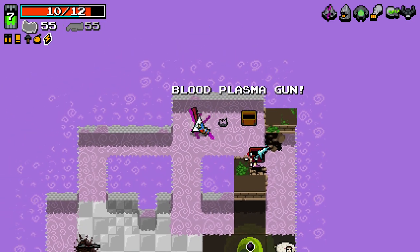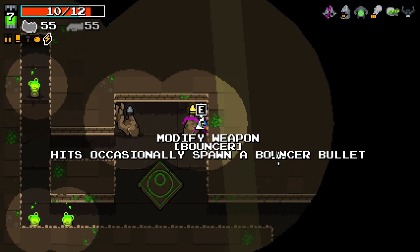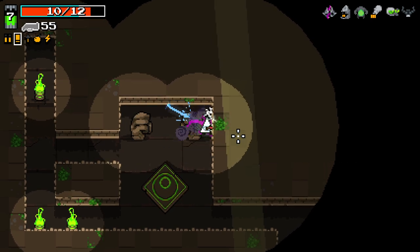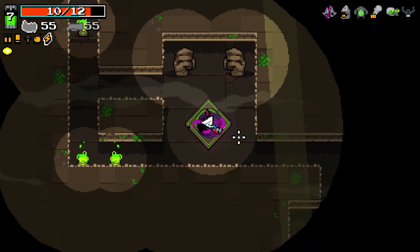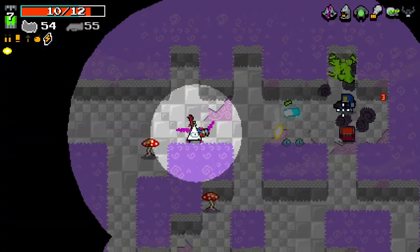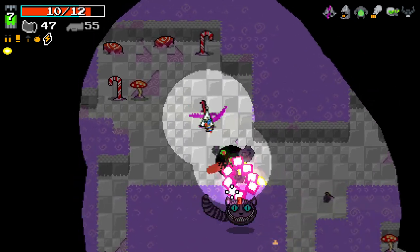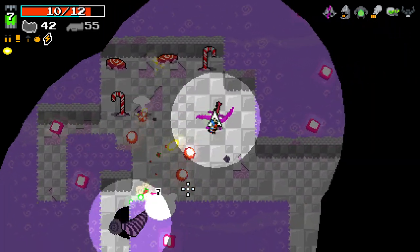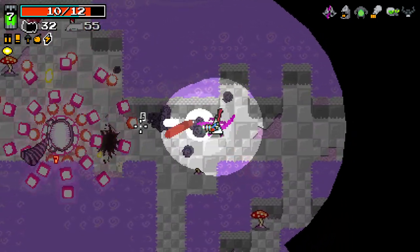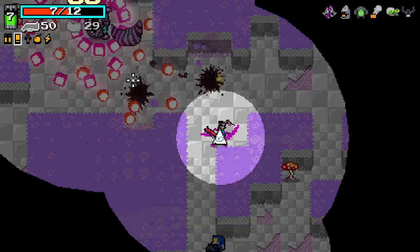We got the blood plasma gun, which sounds fun, I'll take that. We've got bouncer. I left my frost gun behind — I didn't mean to do that, my bad. Blood plasma with bouncer. Good thing about blood is it does destroy shots, but obviously at the cost of damage. We really don't have a very good setup for this boss to be honest — our weaponry is not great.